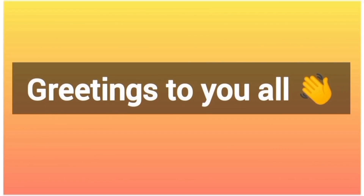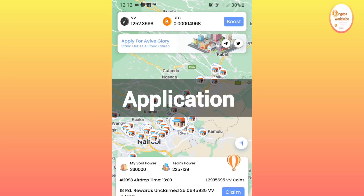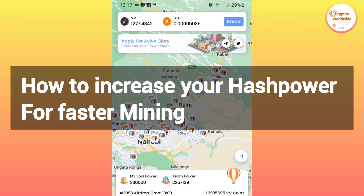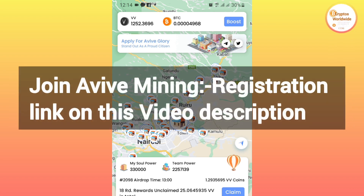Hello guys, good morning, good afternoon, and good evening wherever you are around the world. Today this is the AVIV mining app — AVIV token money. This is how you fasten your mining hash power. In any token mining, the more the hash power, the faster the mining. If your mining power is high, you will be mining faster and receiving a lot of tokens at a time.